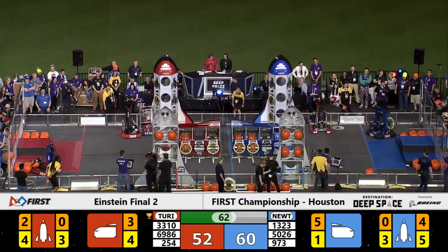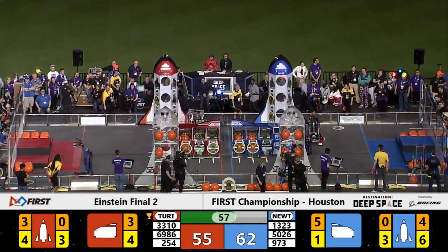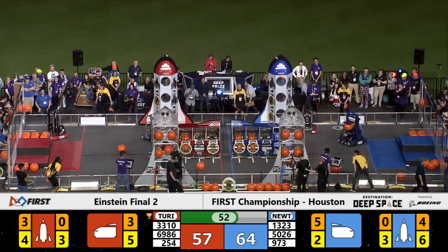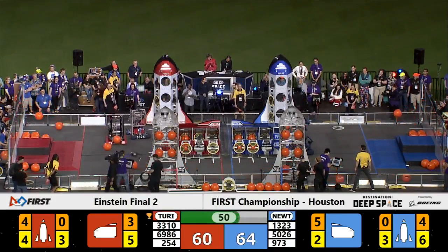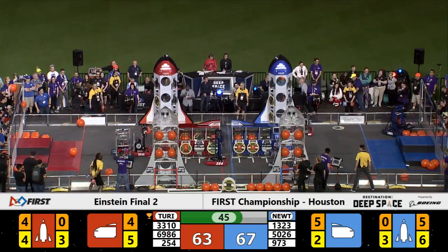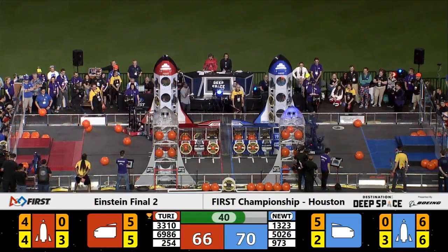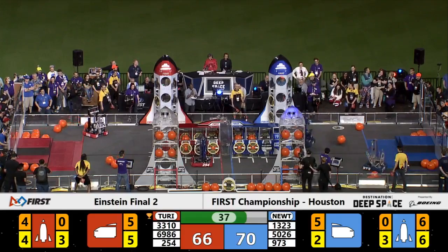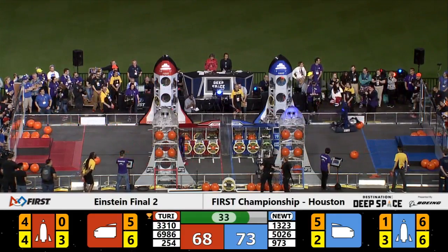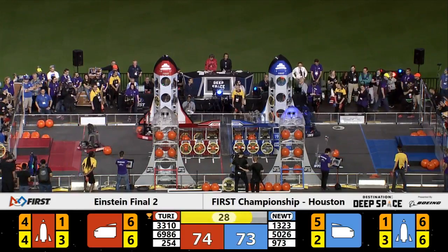10 points difference between these two fantastic alliances — 62-52 with one minute remaining on the clock. The Blue Alliance is getting dangerously close to completing that rocket ship, and the Red Alliance is doing the same. Another cargo score from Team 254 out of San Jose. Black Hawk Robotics placing hatch panels onto the cargo ship as the Blue Alliance tries to cut down the Red Alliance scoring opportunity. Team 5026 now ramming into one of the Red Alliance robots on the blue side of the field. 30 seconds to go in this match.